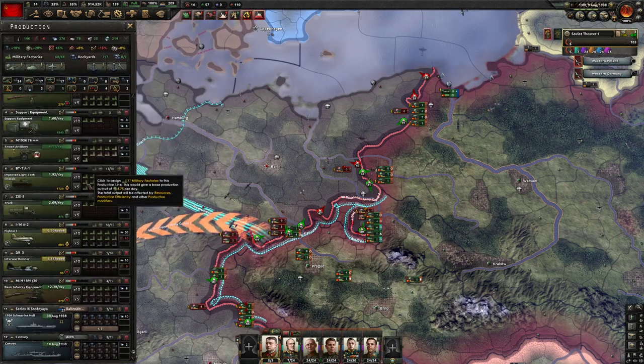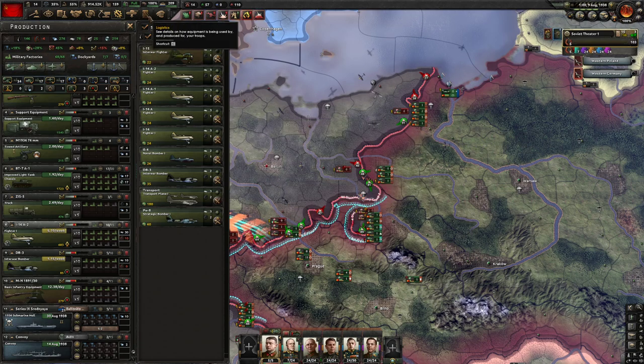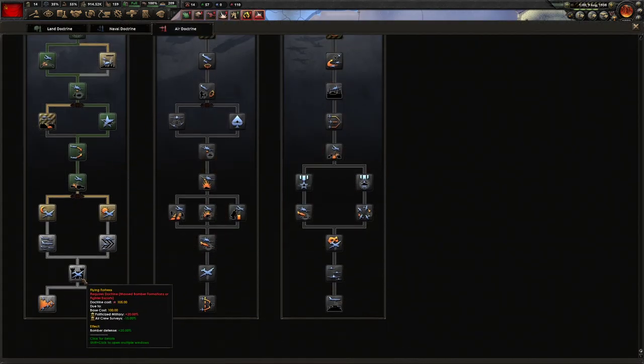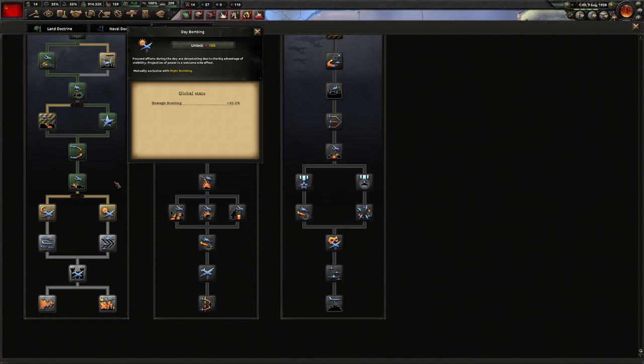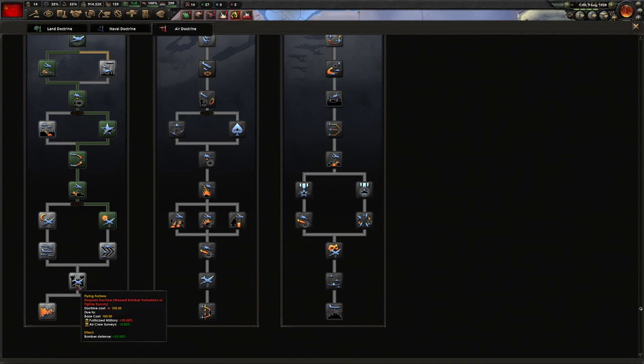I upgraded my fighter with three reliability, three engine, and one range. We could upgrade it again — there's a little more doctrine we could get, but it's down here with bomber defense plus 25%. We are getting bombed right now, so let's get that as an insurance policy. We're not strat bombing so the other options don't help as much. Escort efficiency would probably be better — you snake right, left, left and hopefully we can get down there during this war.